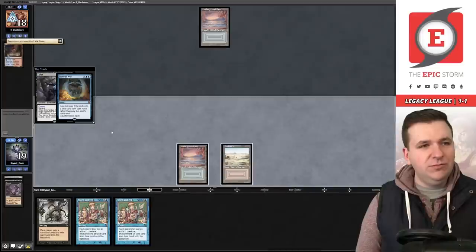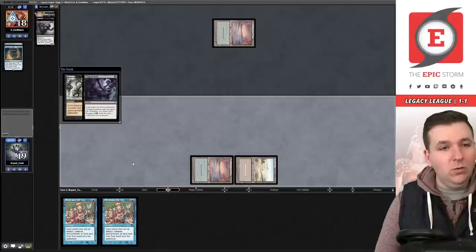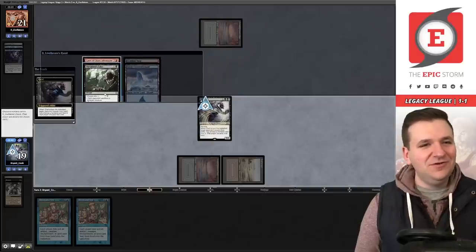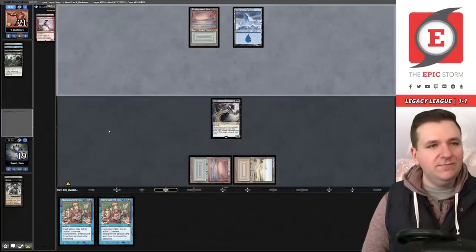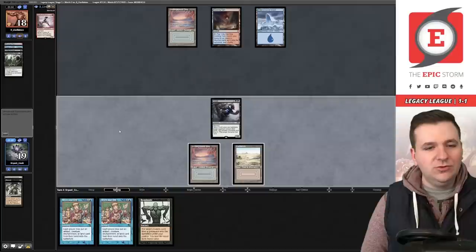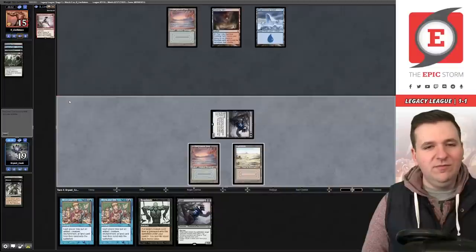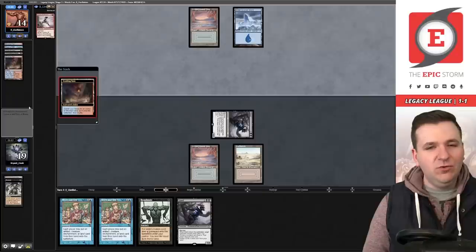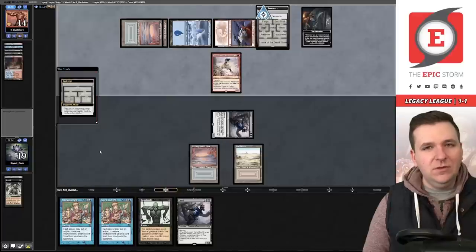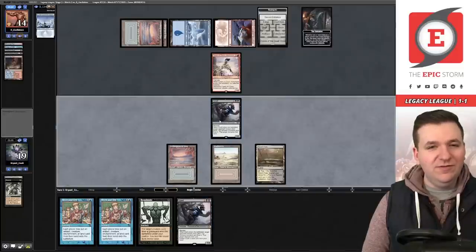They Force the Grief, pitching Brainstorm. We Exhume — even if they Surgical Griselbrand, we still get back a Grief or Cling to Dust. Grief resolves and we take Shield Sphere Edict. They play an Island. If I can draw a discard spell, I can take their Caves of Chaos Adventurer. We draw another Grief — that's not a discard spell. They fetch Underground Sea and play Mountain — they have it.